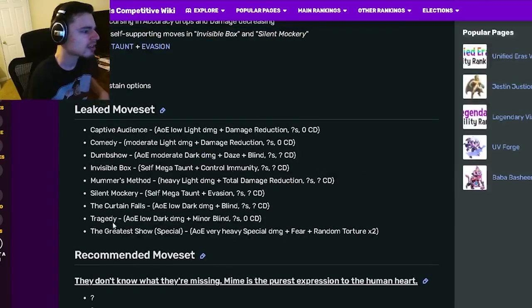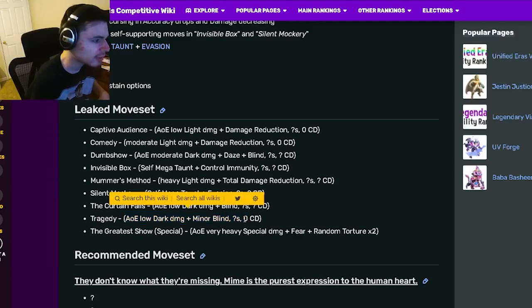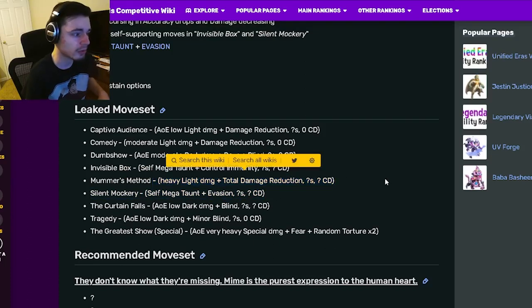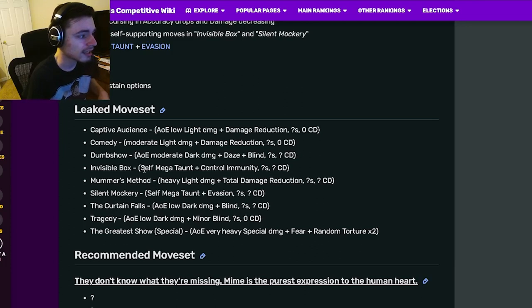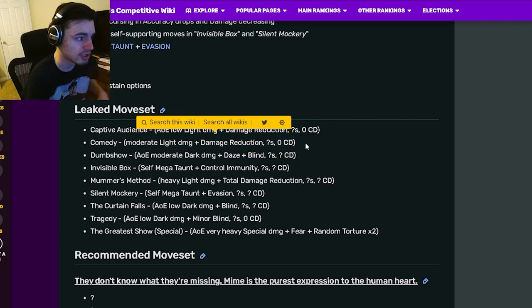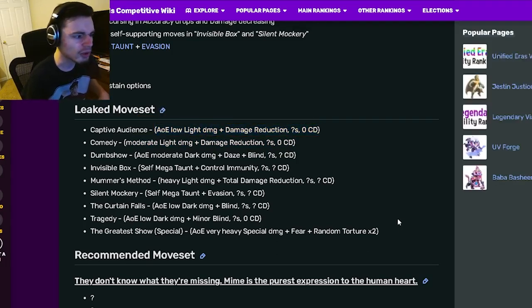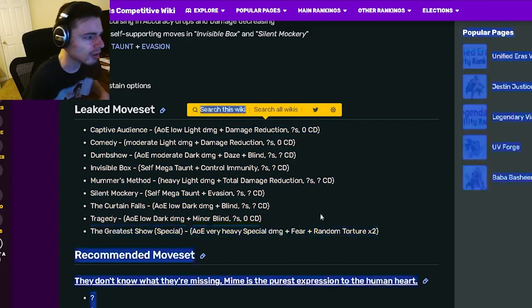Its move set includes an AOE minor blind with zero cooldown, an AOE full blind, the Megaton Evasion move, heavy light damage with total damage reduction, Megaton Control Immunity, an AOE daze, moderate light damage with damage reduction, and an AOE damage reduction with zero cooldown. It has very low cooldowns overall.